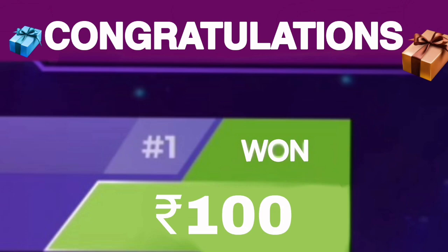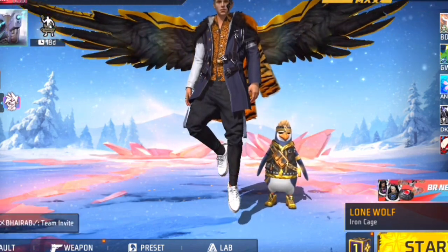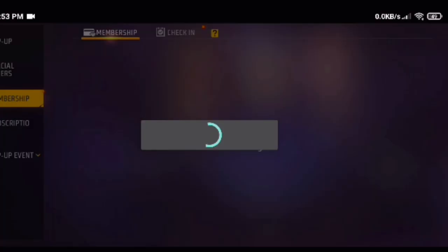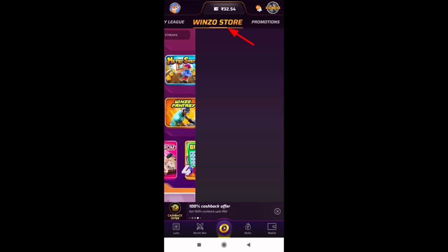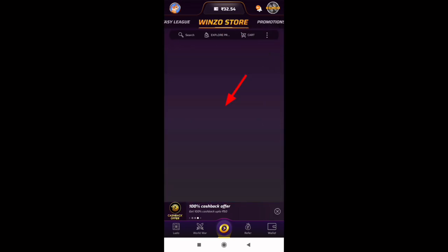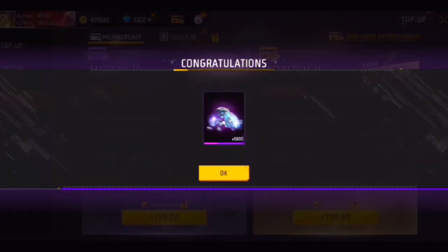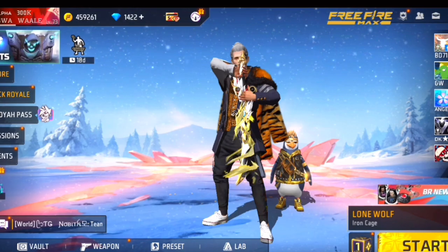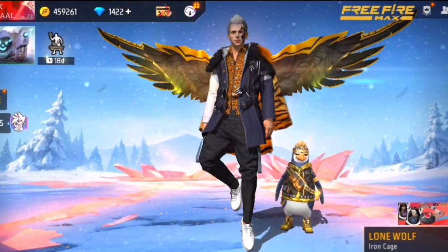If you win games, you can earn money. If you download with a new phone and a new mobile number, you will get the money. If you play 4-5 games and win, you can easily earn 300-400 rupees to top up your Free Fire account. Many people are already using this method, so go and click the link in my description.